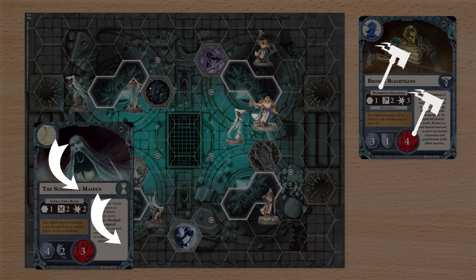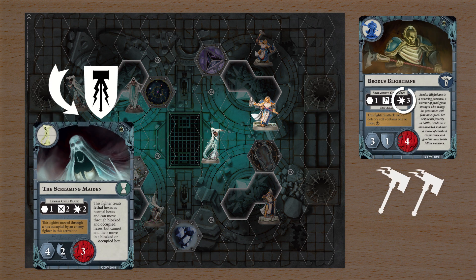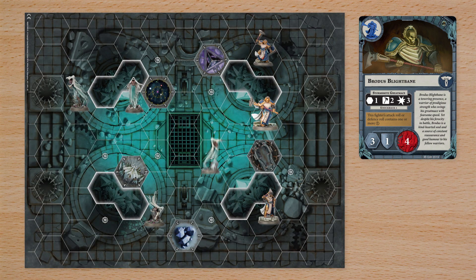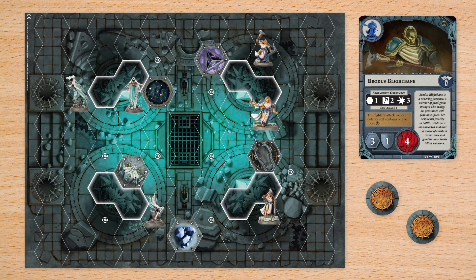If you roll equal successes, you drive your target back, pushing it one hex away from you. If you roll more successes than your target, or when driven back your target doesn't have a free space to move to, your attack is successful. Deal wound tokens to your target equal to your attack's damage characteristic. If a fighter ever has wound tokens equal to or greater than their wound characteristic, they're removed from the board and your opponent takes two glory points as a reward.